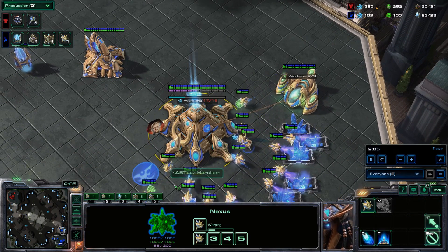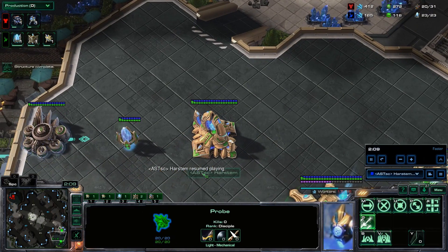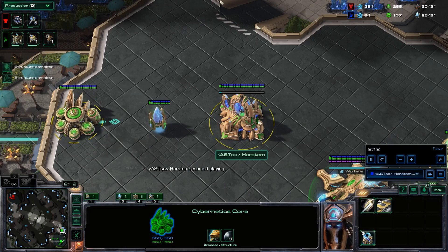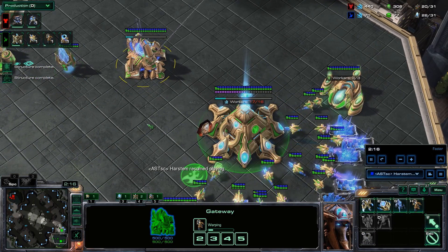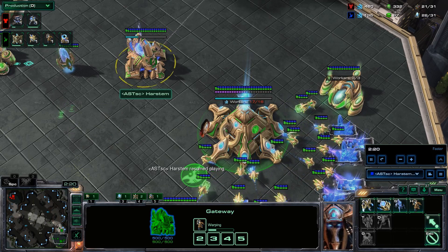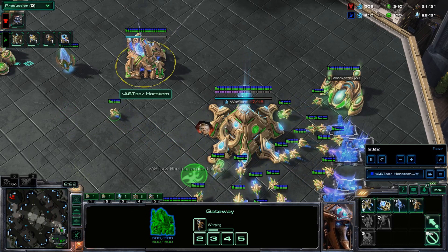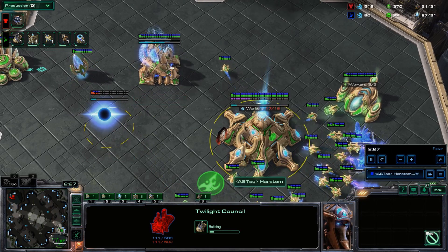That way it should be almost impossible for our opponent to scout anything. Once our cyber core finishes, we start an adept and warp gate research, and once money allows, we also start a twilight council. We want to chrono our adept the moment we start it — from the very start. Then we start a twilight council the moment we can.